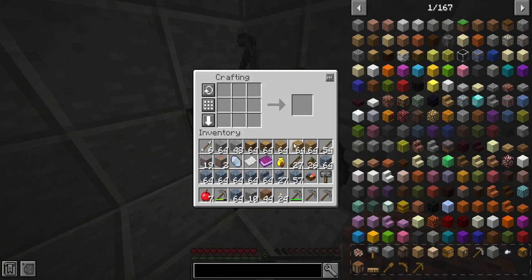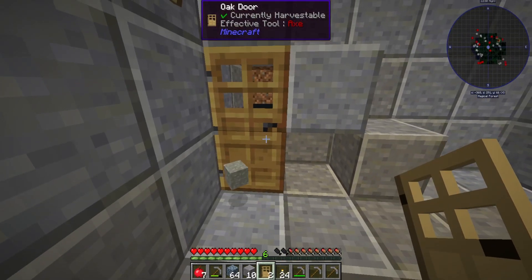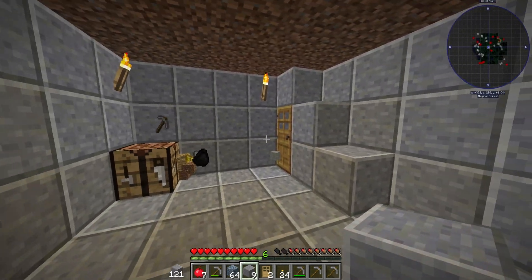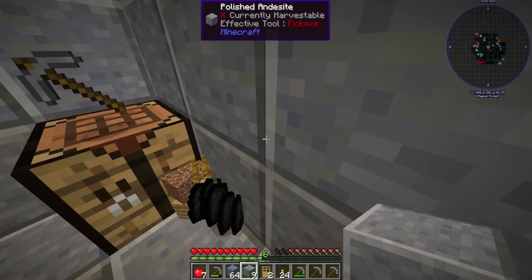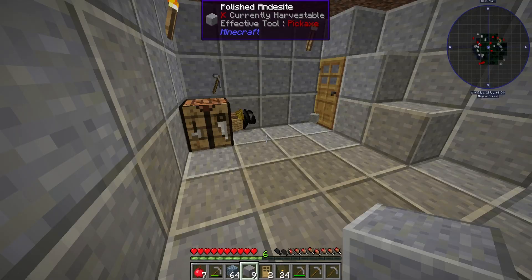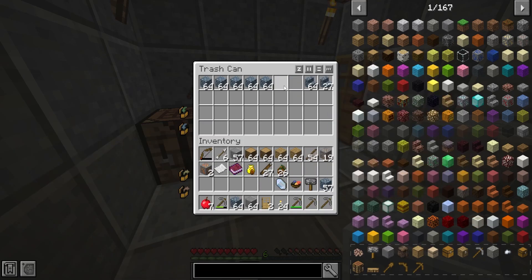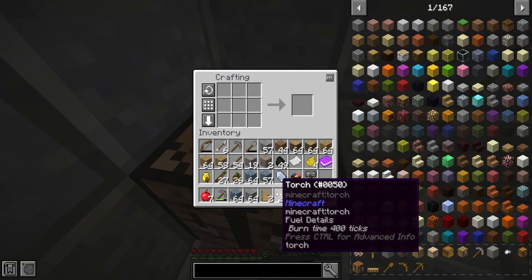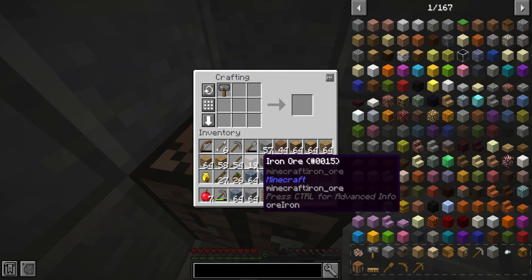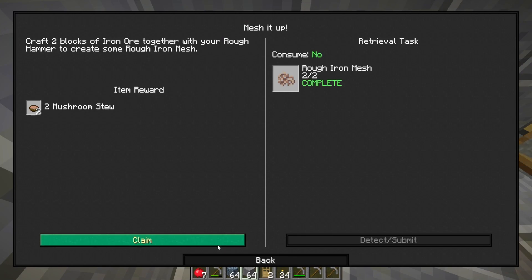We need to make a door so nothing tries to attack us. That doesn't look right but it's fine. We could put the crafting table there later on. Let's delete a lot of this cobblestone - we don't need much. We'll keep about three stacks to keep our stuff clean. Right now we need to get our two iron ore and our rough hammer - and that makes iron mesh. Also broke my hammer, thank you - I appreciate it.